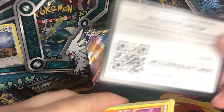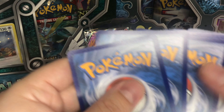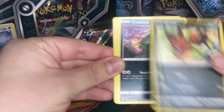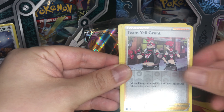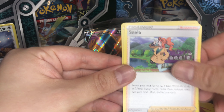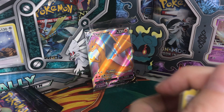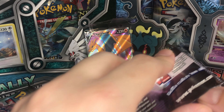Let's continue and see if we can pull anything. We got Machop, Nickit, Toxel, Hatenna, Rookidee, Timi Grant as a reverse, Water Energy, Hop, Hatrem, Sonia, and we got Machop. We got it buffed — really buffed. Let's continue.